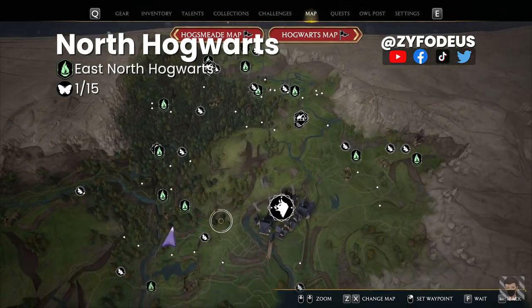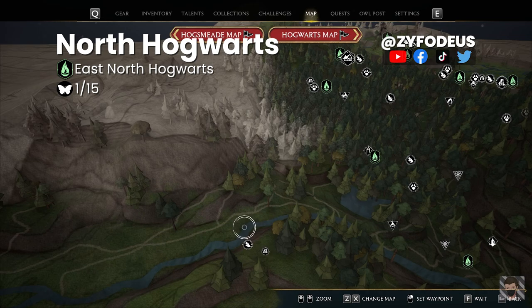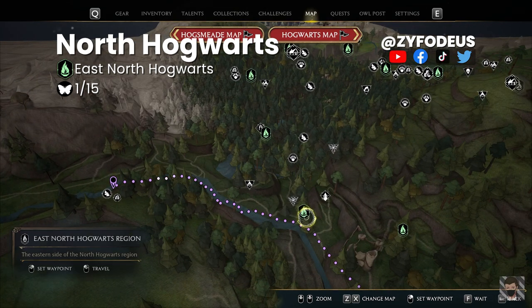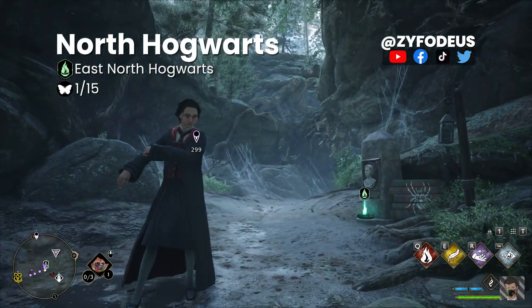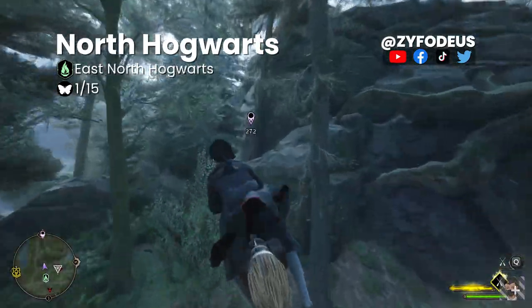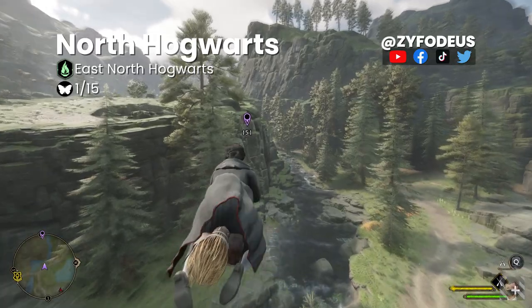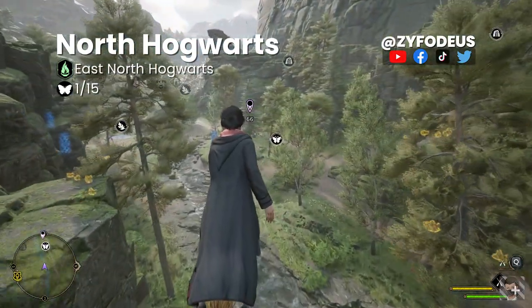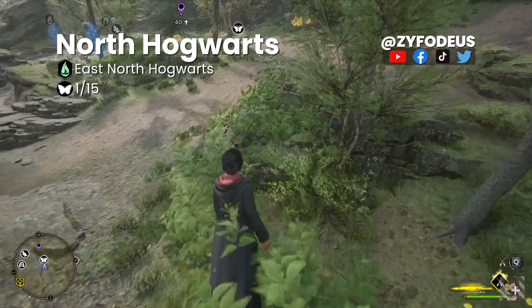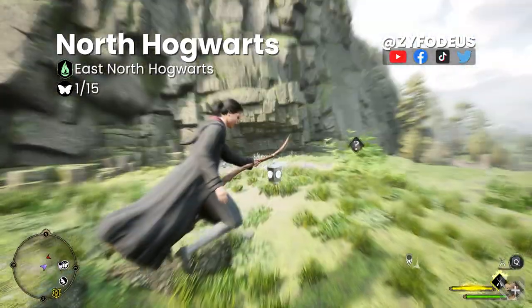For the next butterfly chest, reference Hogsmeade and go to the west — there's a river right here. Zoom in, place a marker there, then select the East North Hogwarts Region floo flame to fast travel. As we arrive, look behind toward your marker, ride your broom over there. Once within 100 units, use Revelio to locate the butterflies. Activate them, then open the chest in the flower patch.